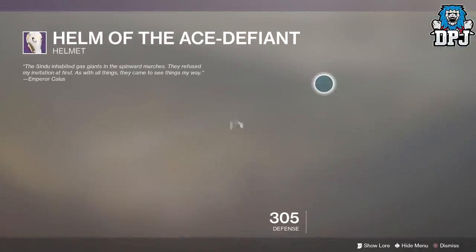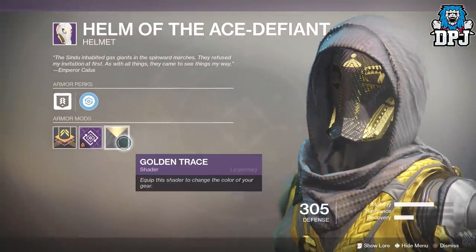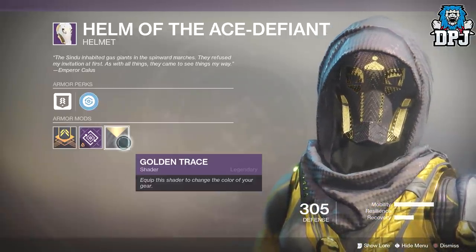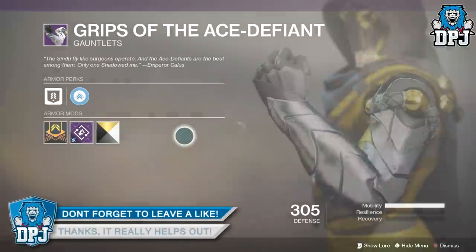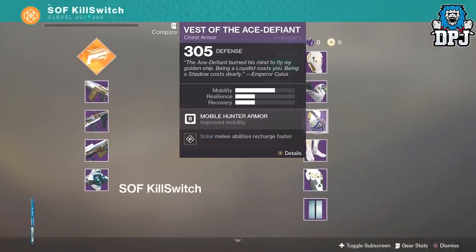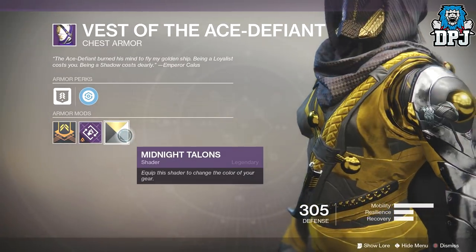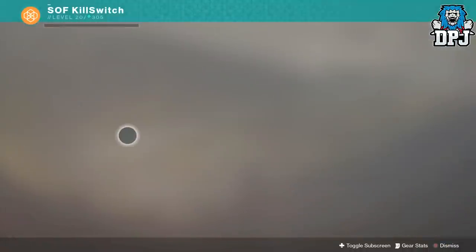On his first character he finished the story, then went to Zavala within the new social space and opened the exotic he has waiting for you when you complete the campaign. At roughly level 230 at the time, he went on to grind public events — and I mean grind. If you check his Destiny Tracker I'm sure he's close to 250 public events. He got his character up to about a 280 by doing this alone, grinding legendaries and exotics, and this was before he did a nightfall.